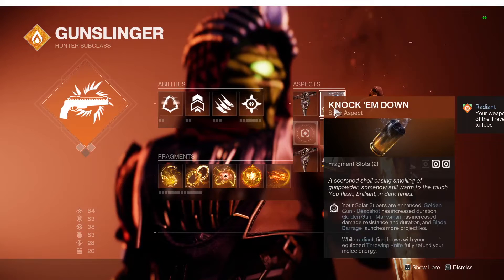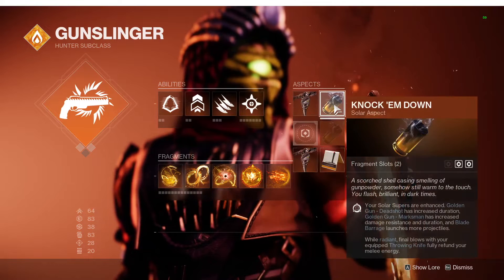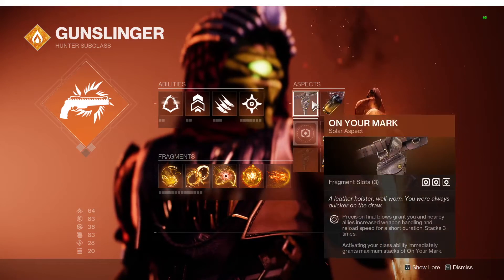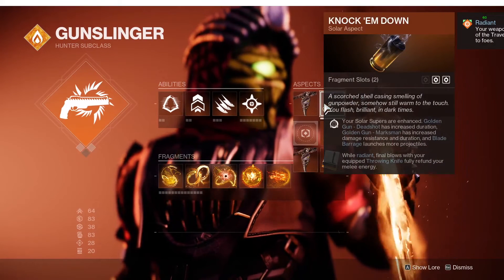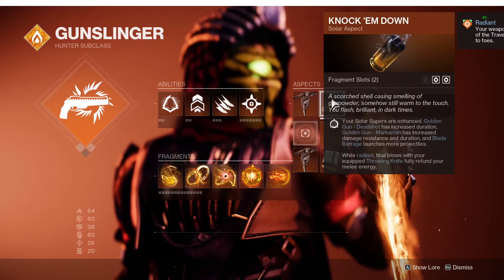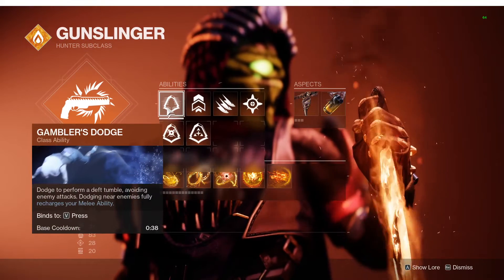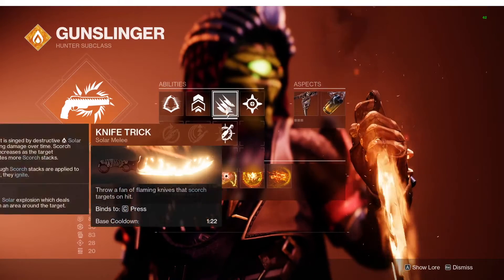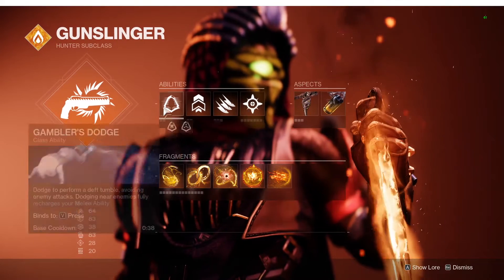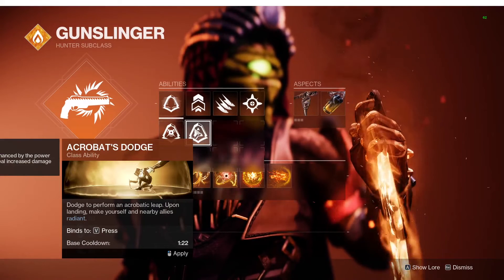Aspects: On Your Mark and Knock 'Em Down. On Your Mark is really just for the three extra fragments. Knock 'Em Down is for the second part of it — while Radiant, final blows with your quick-throwing knife refund your melee energy. So you really don't even need to go Gambler's Dodge; you could go Acrobat's or Marksman. I would still go Marksman or Gambler's. I wouldn't go Acrobat's for this build specifically because of a later armor mod choice, but that's definitely on the table if you want to do your own thing.